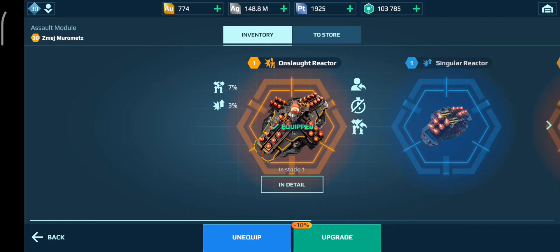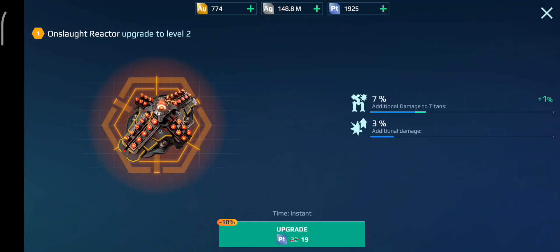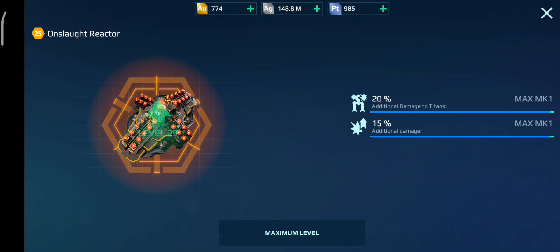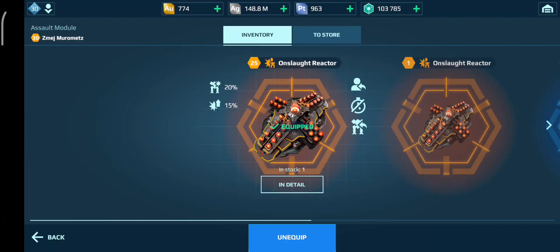I'm going to do the Onslaught Reactor first actually. Whatever weapons I pick, this will make them do more damage to Titans and regular robots. So I genuinely think it's better if I level this first. I don't know how much these cost — I think it's like a thousand. So that is going to be pretty costly, but we are going to have some platinum left for weapons. Level 20... oh, it's getting expensive now. 61 at the end there. Maximum level.